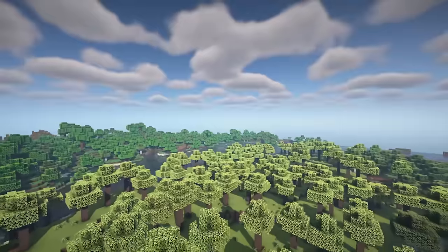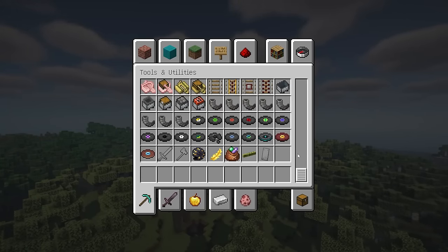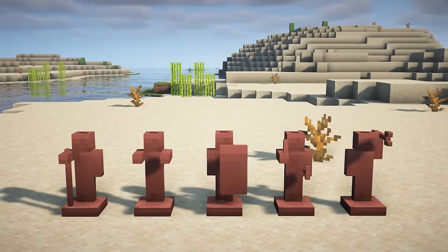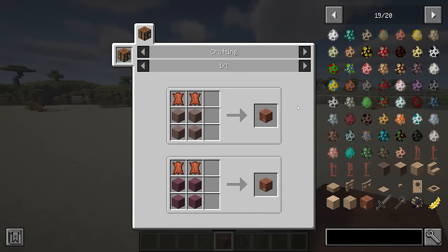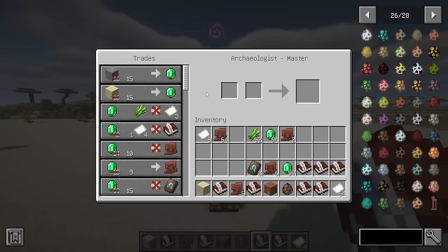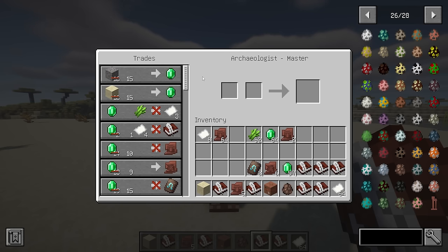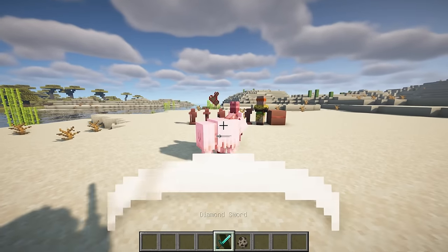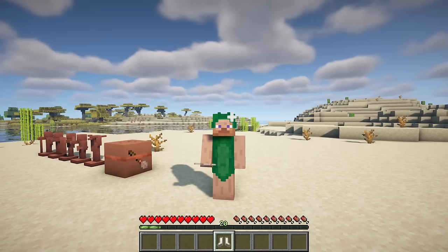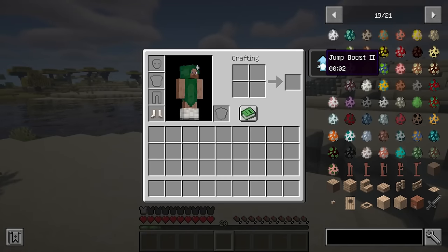This mod aims to expand and overhaul the Caves and Cliffs updates, with many new uses for copper, amethyst, sculk, goats, and archaeology. There are five obtainable clay relics using the Explorer, Arms Up, Danger, Miner, and Angler pottery sherds. You can craft an archaeology table using two leather and four terracotta, which serves as a workbench for a new Archaeologist villager profession offering trades related to archaeology, armor trims, pottery sherds, and minerals. Goats now have a chance of dropping their pelt when killed — the pelt can reinforce a shield, and can also be crafted into goatskin boots, which are very durable, offer two armor points, and grant a jump boost effect.